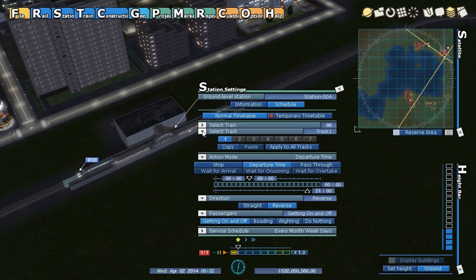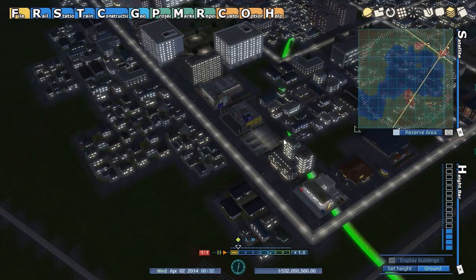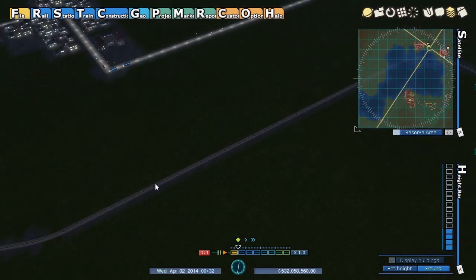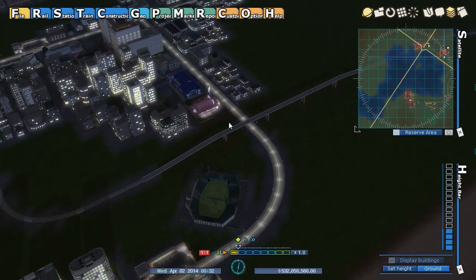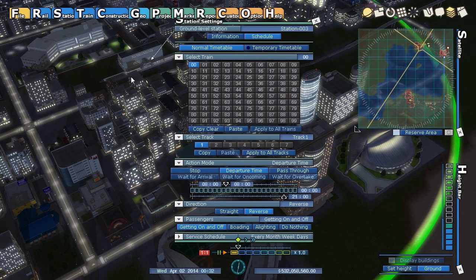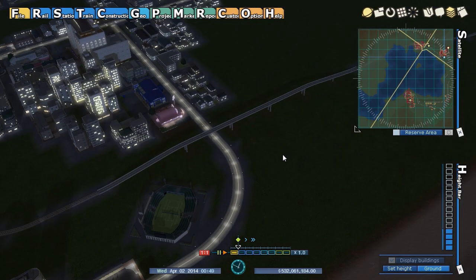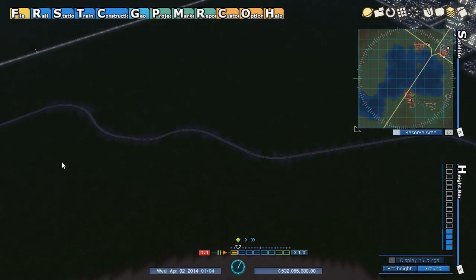We only have one track and one train. I can copy this schedule from this train, go over to the other station, and paste — it'll take all the same attributes. But it's the middle of the night so not much is going to happen yet. Let me also fix this wonky line by removing and relaying track to connect the stations directly.